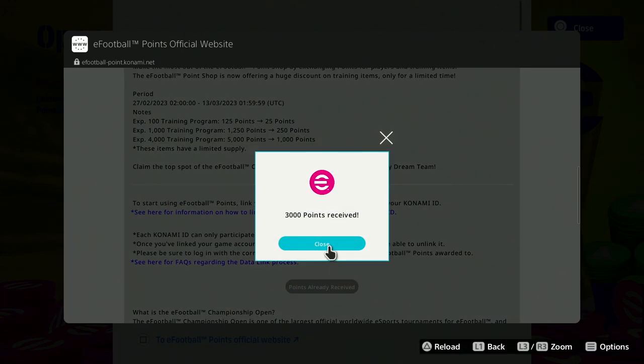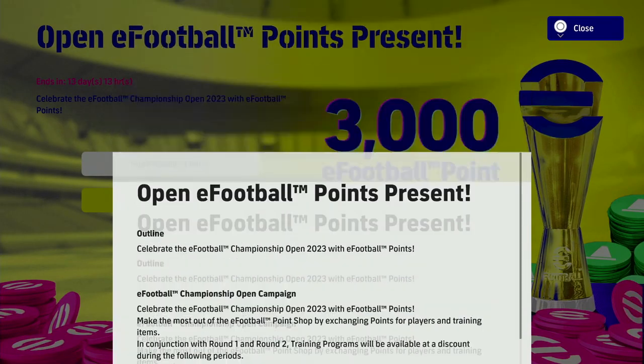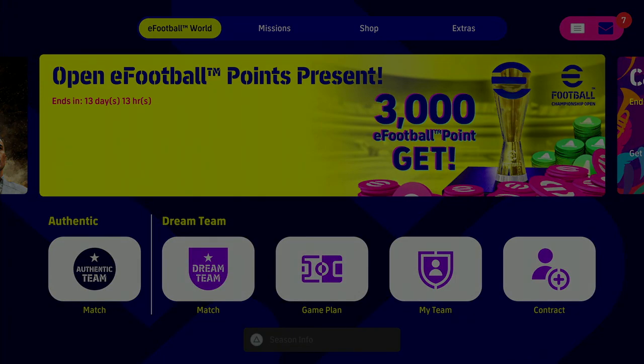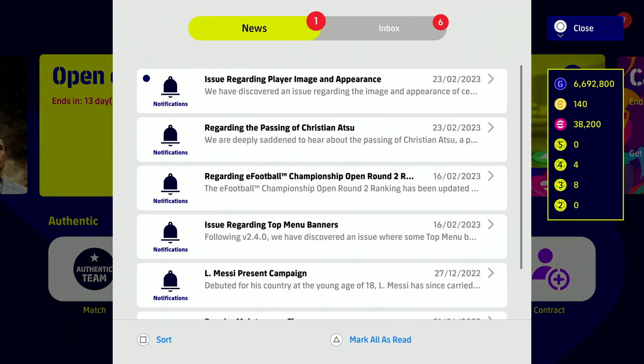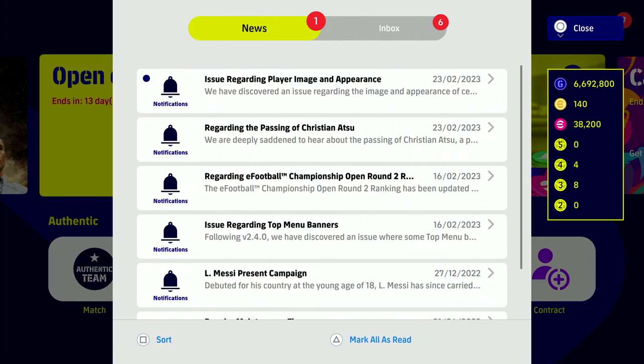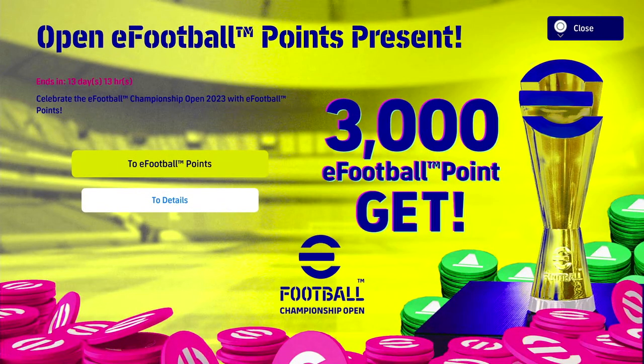Click on that and you will get your 3,000 eFootball points. All you have to do is go back and collect them in your inbox. A couple of people might say they did everything and don't have the coins — you literally get them straight into your inbox. You don't need to go in and reclaim them. Like with login bonuses, they're just added automatically to your eFootball points.